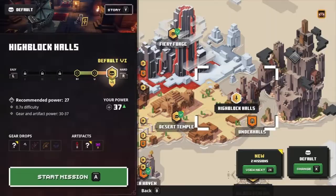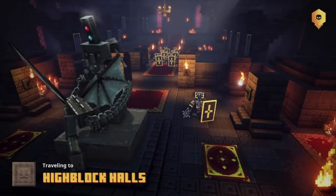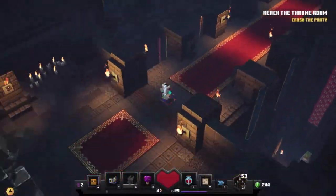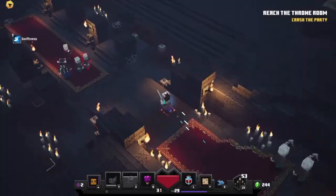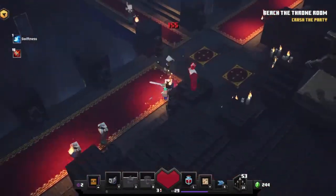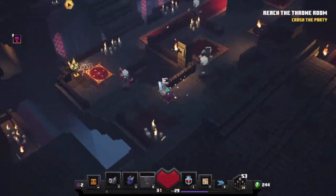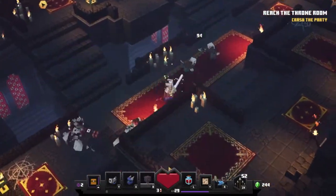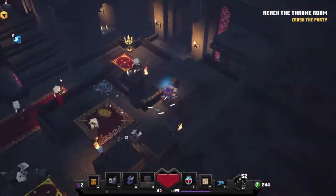That takes us to the fifth and final easy obsidian chest — High Block Halls. Sadly this one is near the end of the level, so I'm going to speed through and show you how to find it. This is quite interesting to watch: when I first played this level it was extremely hard, but today I completed the whole level in under 20 minutes, which is fantastic compared to the first time when it took around 45 to 50.